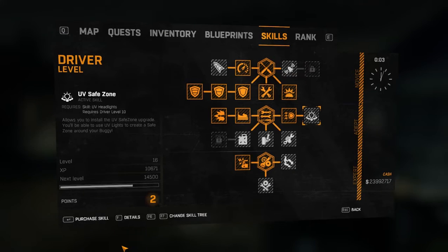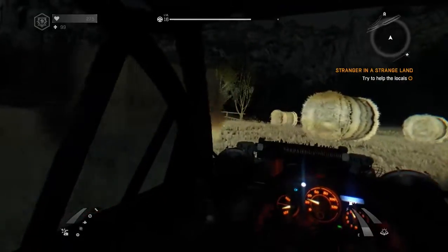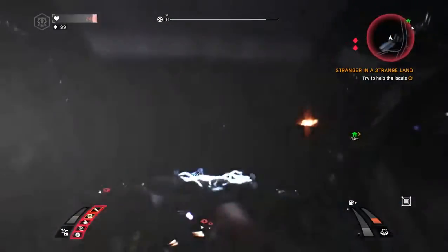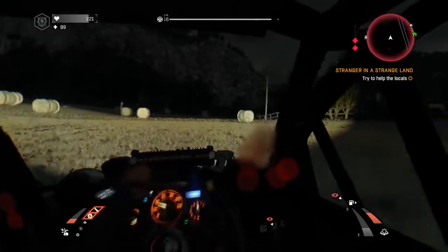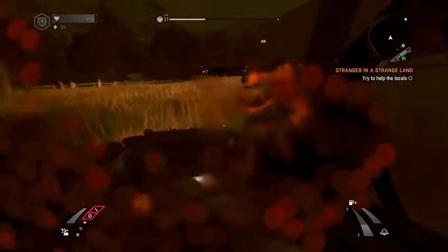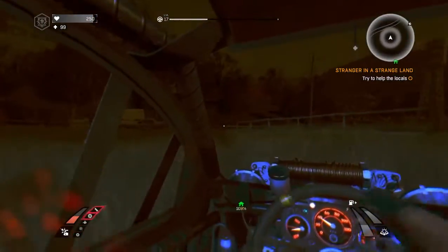Unlock turbo and UV lights, followed by UV safe zone and ramming bar two. Once you get to this point you'll have all the skills you need to get your driving skill maxed out quickly. While at night, drive around getting your points. Use your electric cage when bolters and volatiles attack, and use turbo to get away and create distance between you — this will give your electric cage a chance to recharge. When your buggy gets attacked again, use your UV safe zone to keep your buggy safe while your electric cage recharges. You can continually use your electric cage, then turbo to get away, use the UV safe zone while the electric cage charges, and keep repeating while running over zombies.